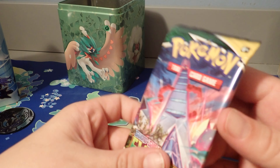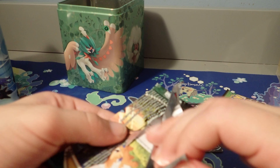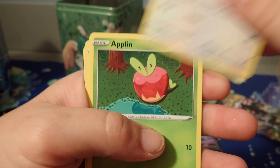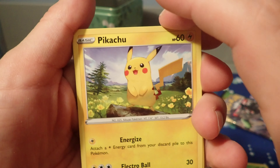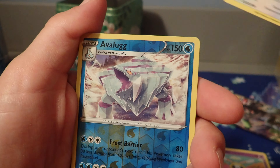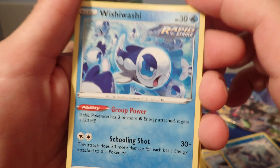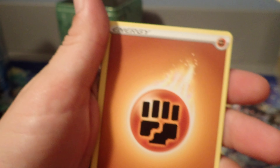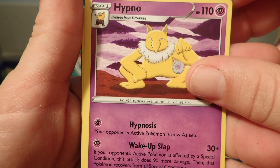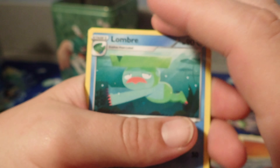Let's get some Evolving Skies going. Little pup, cute. Nice Reverse Holo. Not bad. Oh yes! I haven't pulled a Hypno since the 90s — that's definitely my favorite out of this one. Full face card. Lombry, and of course the back one is a little code card.